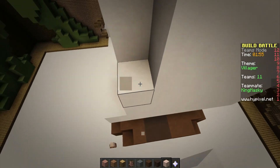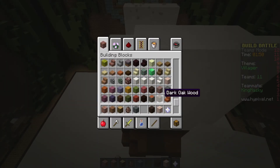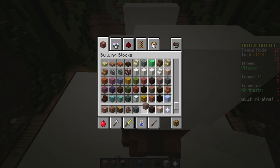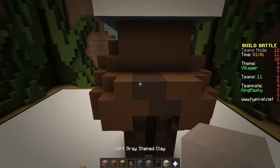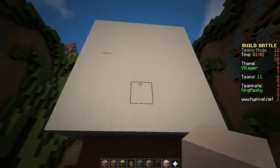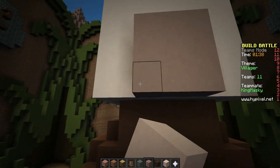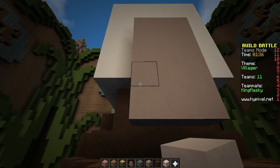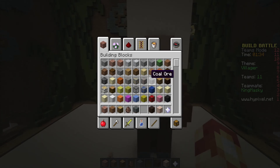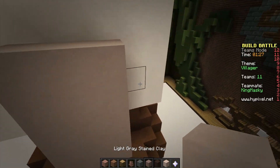I'm going to start working on the face a bit. We'll start with the nose — nose color, we'll do that, that'll be fine. Oh no, three blocks — it's not even, or it should be even. It's fine. On the inside we'll do — his head is two-toned, you know that right? Yeah. I know.